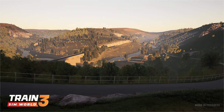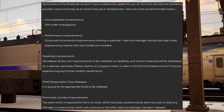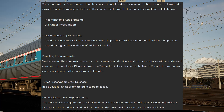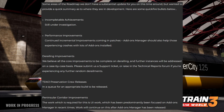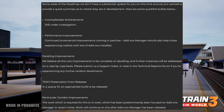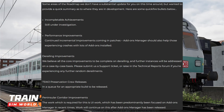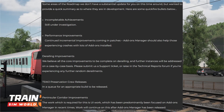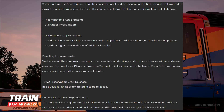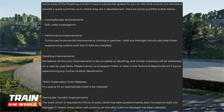A quick note on areas of the roadmap without a substantial update: incompletable achievements are still under investigation; performance improvements continue with incremental patches and the add-ons manager should also help those experiencing crashes; derailing improvements are believed to be complete on the core side with further instances addressed case-by-case via support tickets; the TSW2 preservation crew release is in a queue for an appropriate build; and Peninsula Corridor improvements are waiting on UI work that was focused on the add-ons manager, which will resume after that releases.